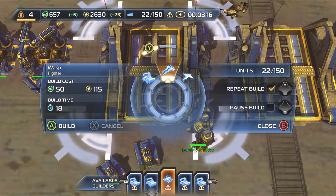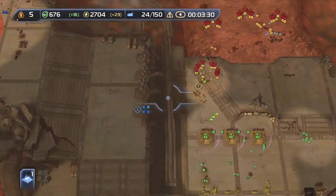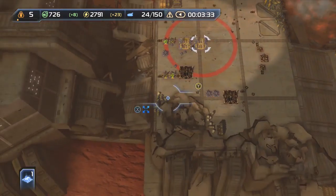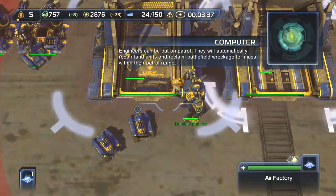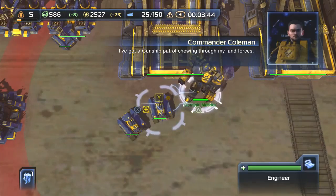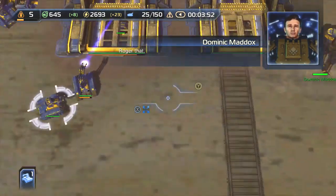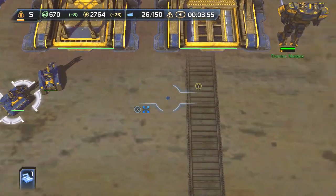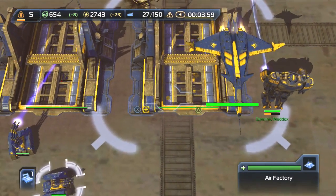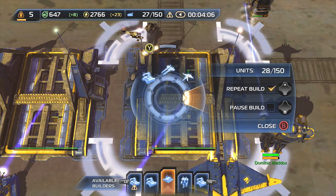Oh crap, I had that set to repeat build. Normally we're going to try to escort them in and provide air cover, but air cover in this situation will mean that we need to help destroy enemy ground units and protect them against air units. So we'll need a lot of Wasps and a lot of bombers. I'm going to set up AA here and increase the rate at which we make aircraft by having our engineers assist with energy.